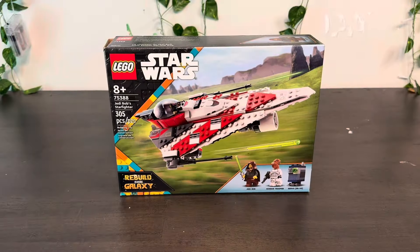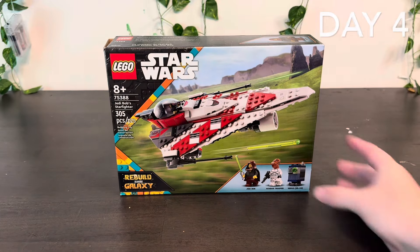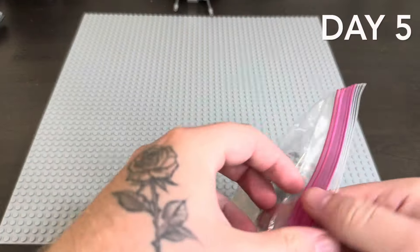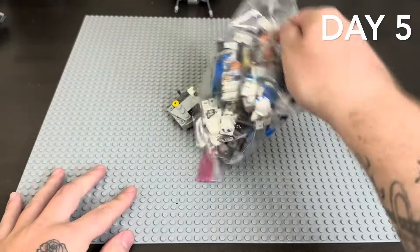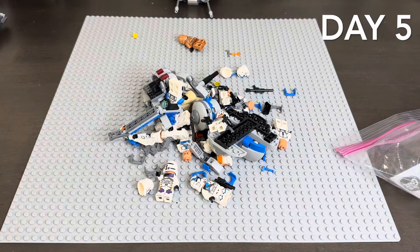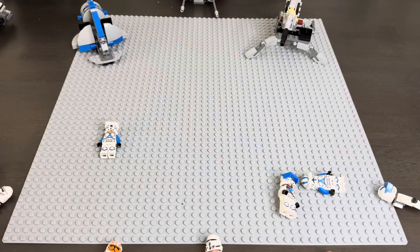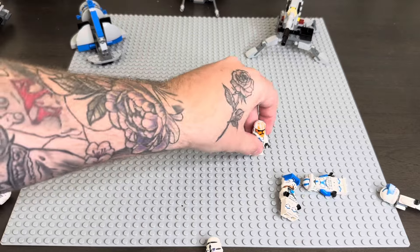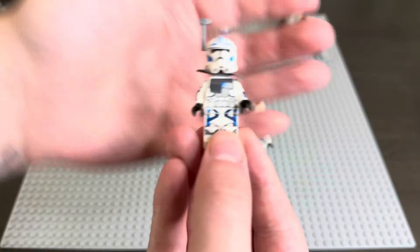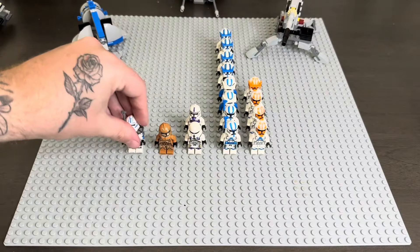Day four I also stopped by Target and picked up a Jedi Bob starfighter — you always need a Jedi commander for your clone army. For the final day, day five, I got in this final lot of 332nd and 501st guys. It also had some 187th, I think a Geonosis clone, as well as Fives. I was really excited to get this lot — I think I got it for about a hundred bucks on eBay.